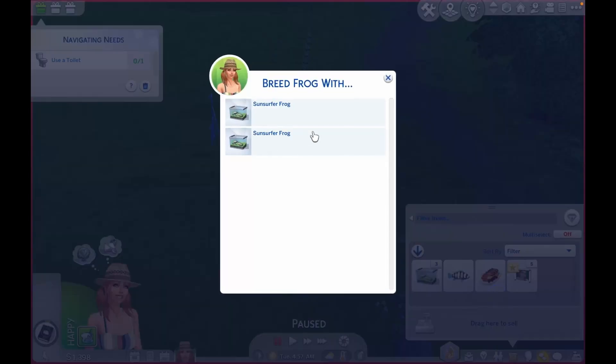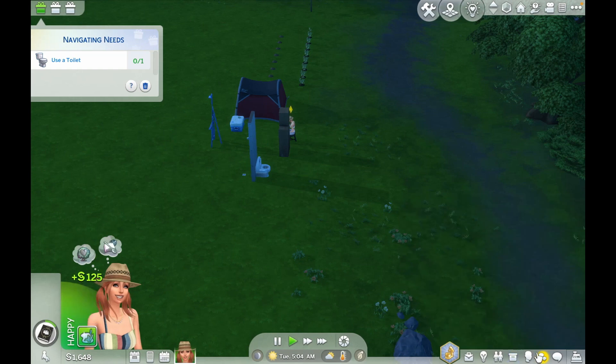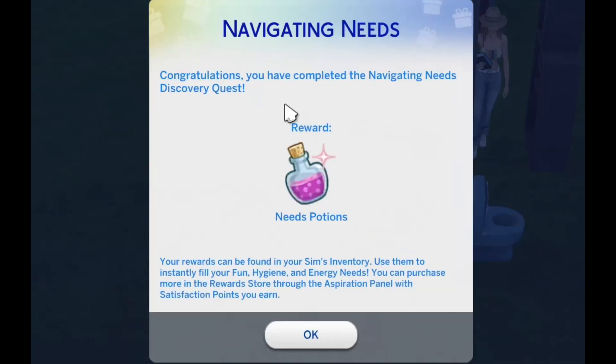She also has to take care of her social needs. It's a good thing I found those frogs — I breed them and sell them so we can have more money. Use the toilet, dear, so we can finish this navigating needs gift box. Congratulations, you have completed the navigating needs discovery quest! Your reward will be found in the sim's inventory — use them to instantly fill your fun, hygiene, and energy needs. You can purchase more in the reward store using satisfaction points.